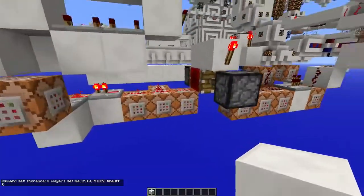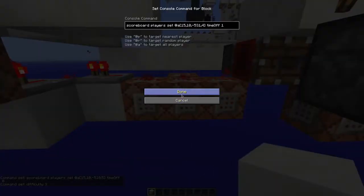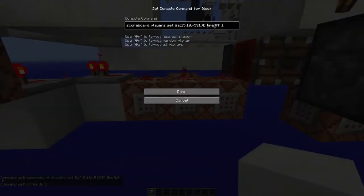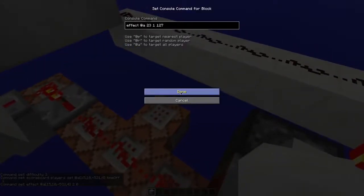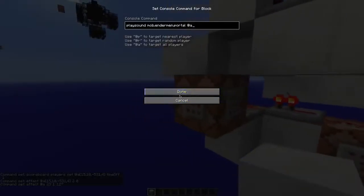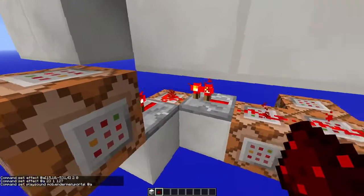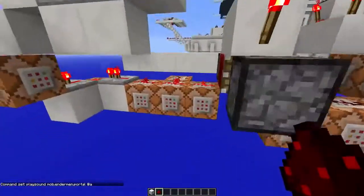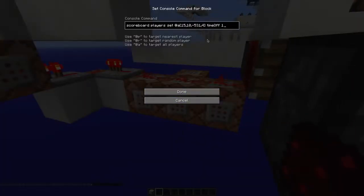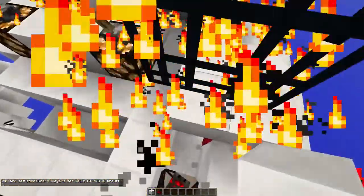Another thing it does: I created this scoreboard, and this command block sets it to zero. When you get teleported back, it sets the difficulty back, sets the scoreboard 'time off' to one, removes the effects, and of course plays a fancy sound.